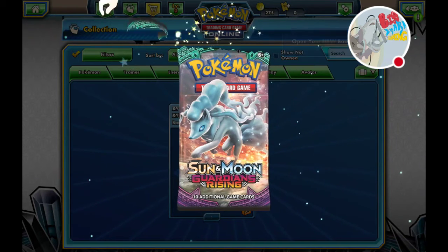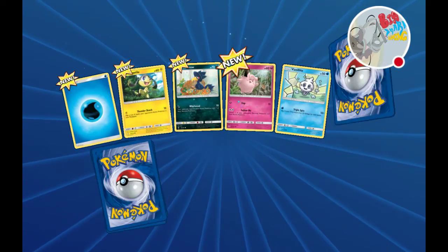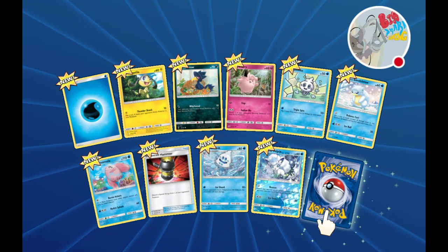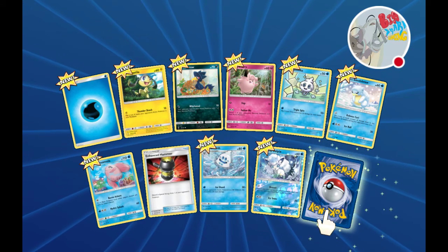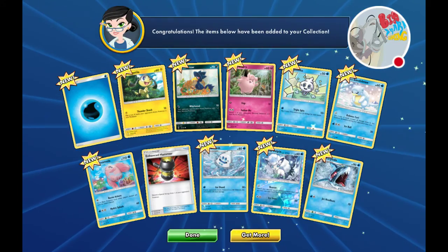This one has Ninetales on it. Water Energy, Heliolisk, Helioptile, Murkrow, Clefairy, Vanillish, Light, Alolan Sandshrew, Alolan Ninetales - where's this one - Enhanced Hammer, Vanillish, Alolan Vulpix, and our rare is Sharpedo.